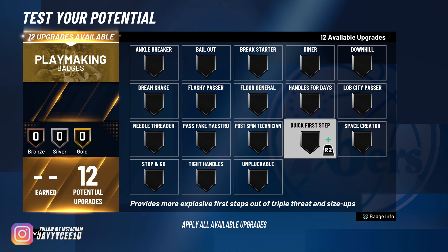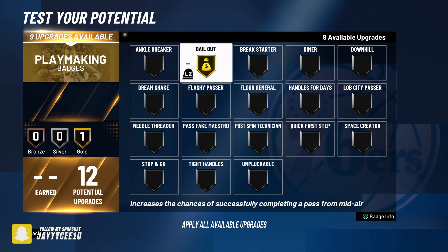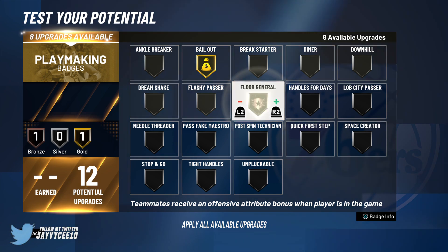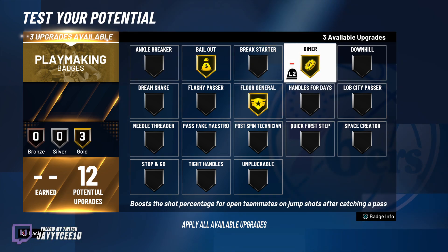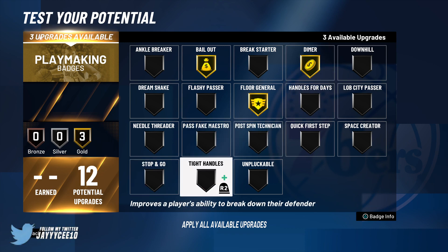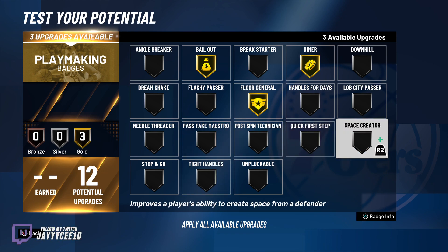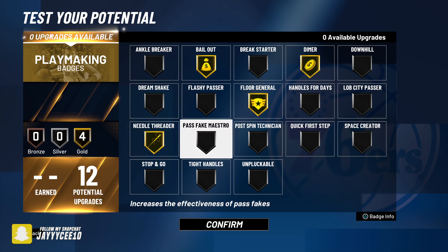For playmaking badges, Bail Out would be really good when you go up and need to pass out. Floor General is good too — it gives your teammates an offensive attribute boost. Dime is useful since you'll be passing to your guard. I'd also put Space Creator, Handles for Days, and Needle Threader since you're more of a playmaking type — you'll be dribbling, making plays for teammates, and getting them open.